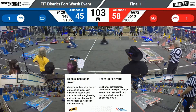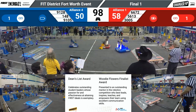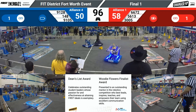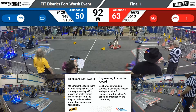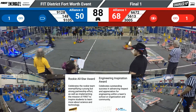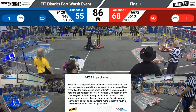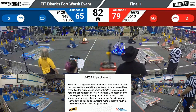A little bit of 148 defense there midfield, but now they're going to go ahead and go after another cone to score. 9105 trying to block 3005 from getting to their red grid, but they're able to get through and place another cone for the Red Alliance. 9105 now placing a cone for the Blue Alliance. Two links completed on that side of the field. Meanwhile, on the Red Alliance, a second link is completed for them.